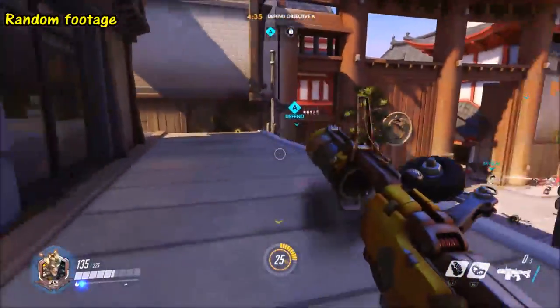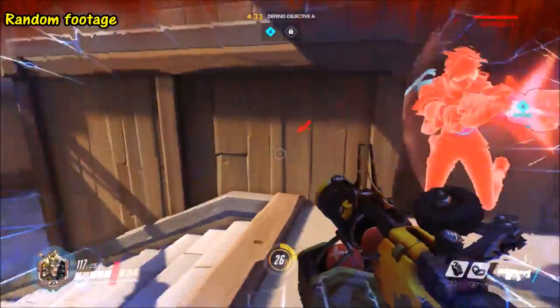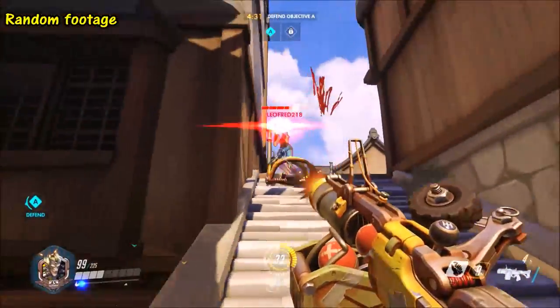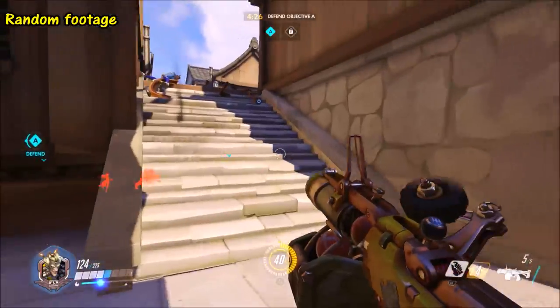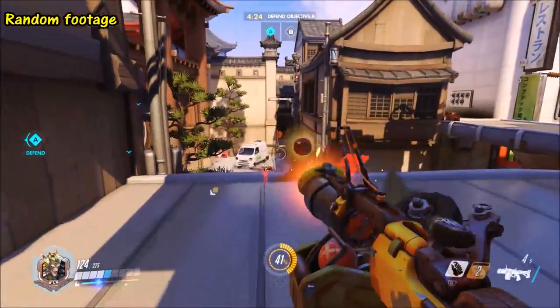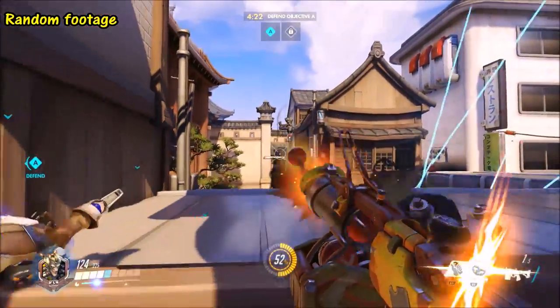Of course, if you have a Widowmaker or a Hanzo on your team, they'll occasionally be showing at least some of the enemy positions so that you can see them through walls. Something else you can do though is predict where the enemies are likely to be based on where your teammates are.